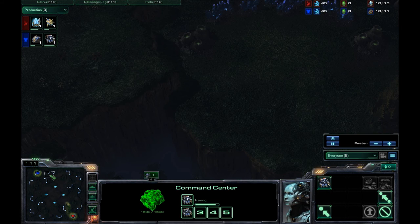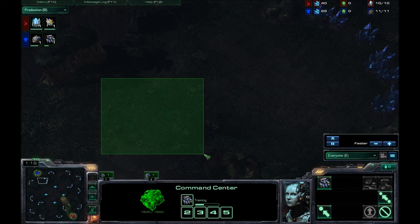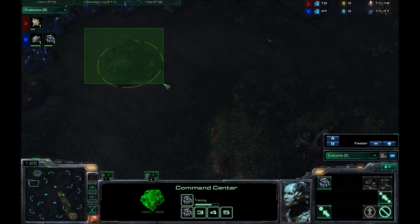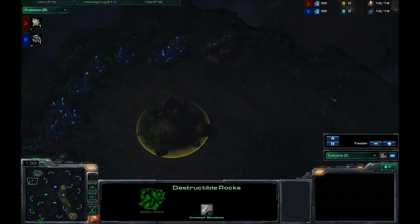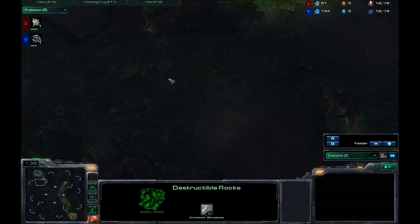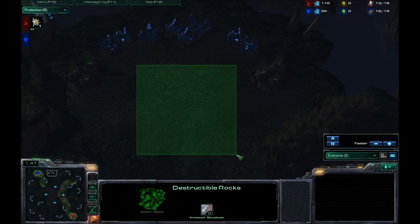The map is huge, by the way. As you can see, the second base here is relatively easy to hold with a relatively small choke. The third base here is also very close to the main spawning point, and once again still relatively easy to hold — it will have two choke points into it.